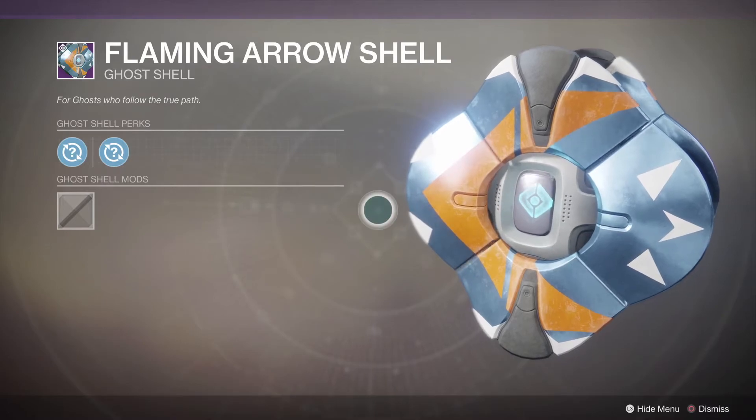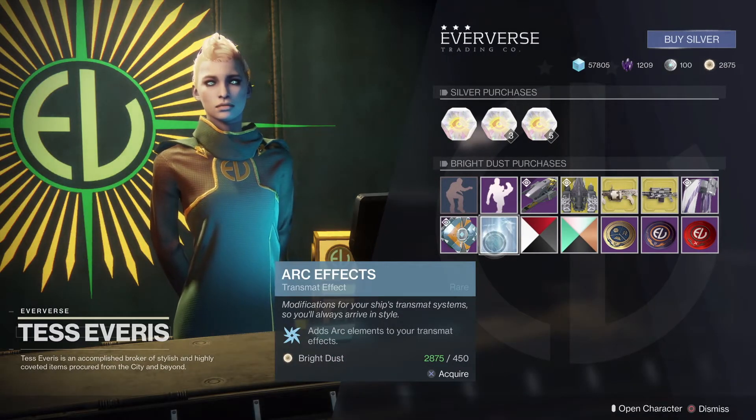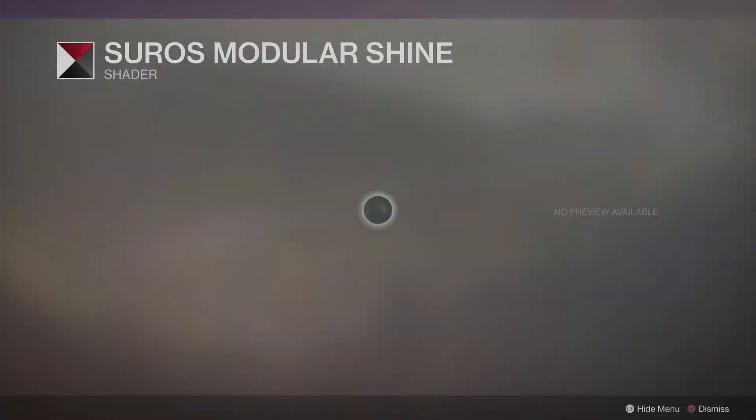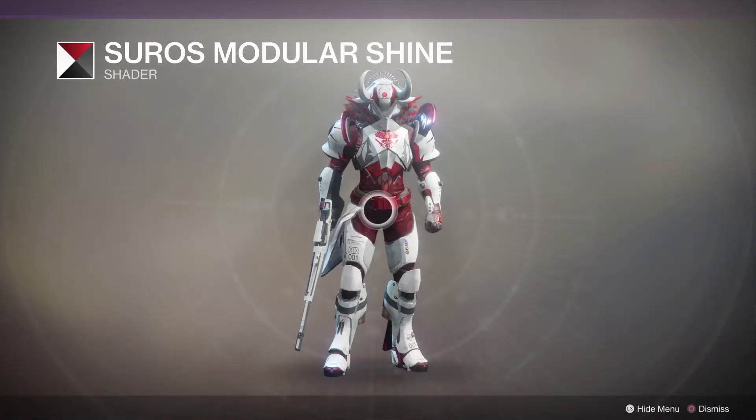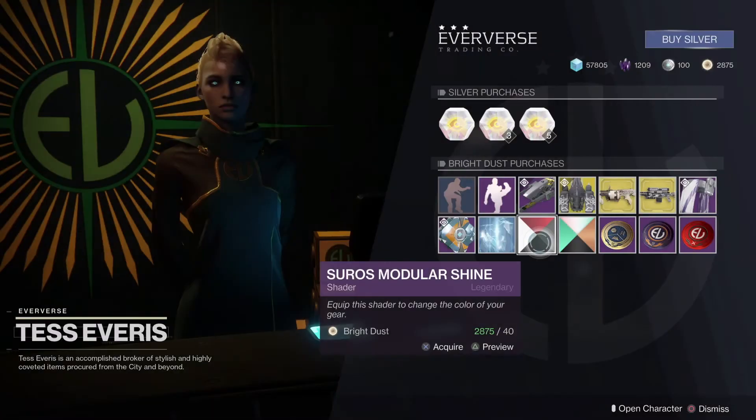We have the class item from the Omega Meccano set this week. We have a Flaming Arrow ghost shell — that one looks all right. We have the Arc Effects transmat effect, and the Suros Modular Shine shader — let's check that out, I actually really like that.